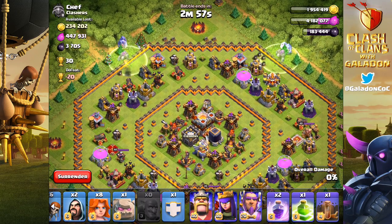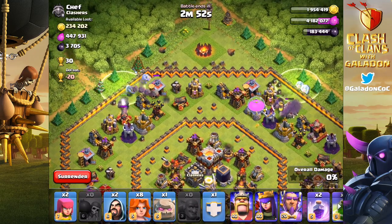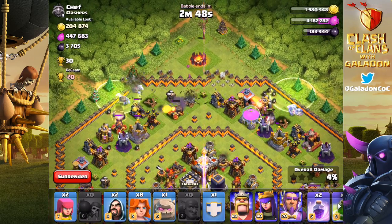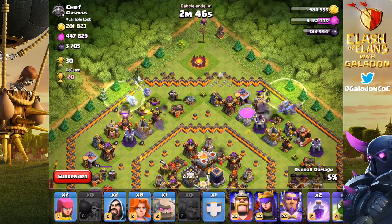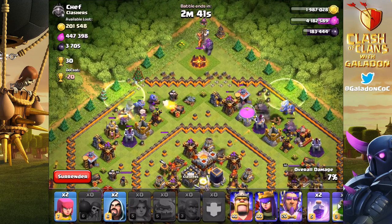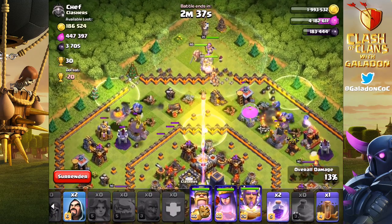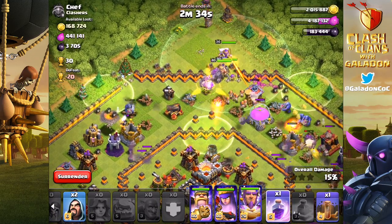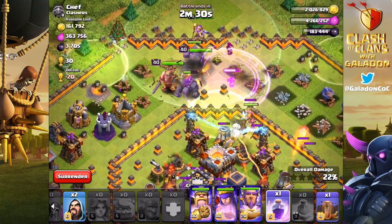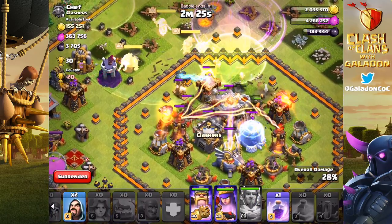Let's take another look at the Bowler, this time against the donut base with a bit of funneling — the golems and jump spells on the outside, the Bowlers go right over the jump spells and get to work on those structures. With the donut base, funneling is key. Protected by the golems, the Bowlers are doing a great job getting structure after structure down around the edges — left and right — letting the rest of the troops go down the center. The heroes and wall breakers have broken the wall open, and here come the new and improved Valkyries with a rage spell and another jump spell.